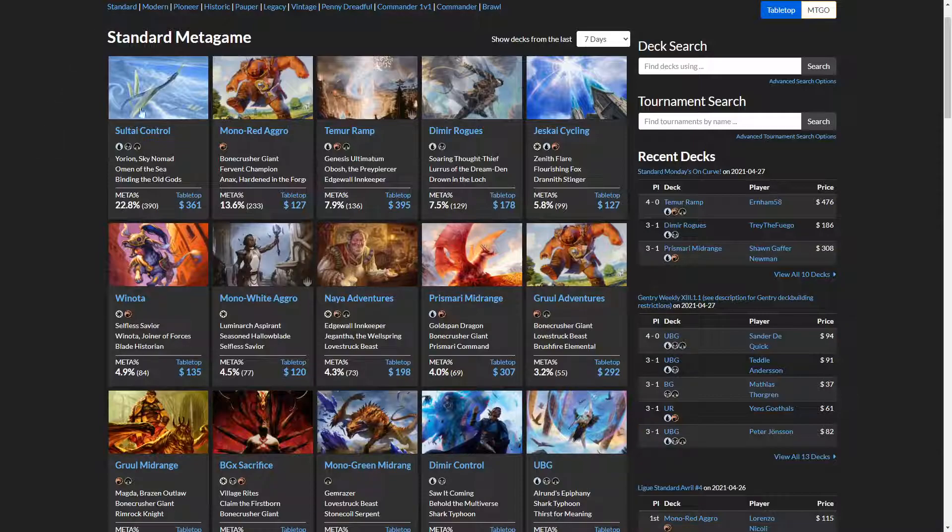Let's go over the decks that are extremely over the top. We have Sultai control — ramp, ramp, ramp. Mono red ignores all your stuff. Temur ramp casts Genesis Ultimatum to kill you. Dimir rogues is kind of over the top. Cycling is over the top. Winota has a bunch of attackers, so over the top. Mono white is definitely over the top. Naya has Bone Crusher and Prismari Dragon — it does have Prismari Command but compared to most decks it's pretty fair. As you can see, most of the meta is very over the top.